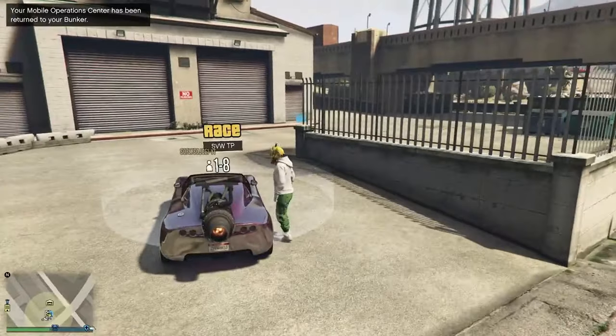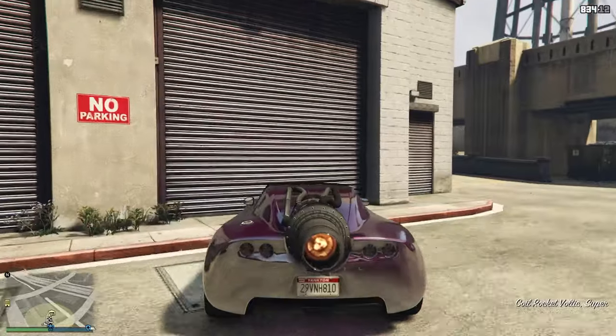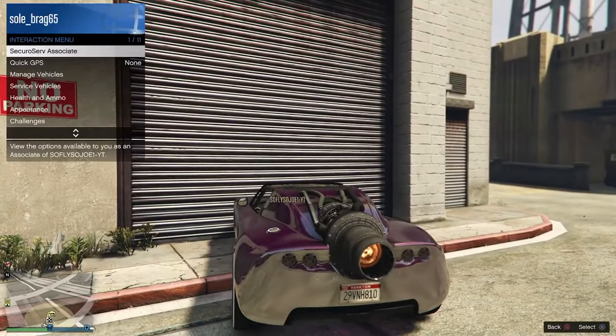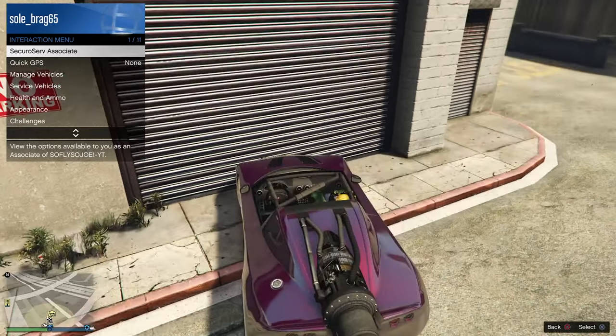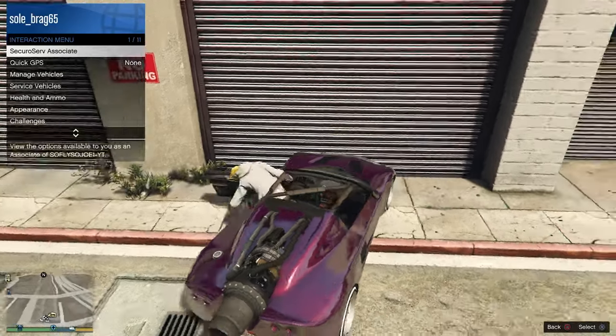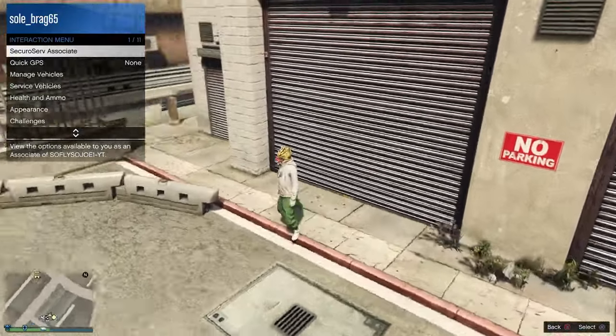We're going to hop inside of our friend's special vehicle. He's going to pull up with his interaction menu open, and we're going to open up our interaction menu. He's going to drop his interaction menu — that's going to suck him inside of the CEO building without his special vehicle. In a moment we're going to get kicked out of the special vehicle. His vehicle should disappear back inside of the special vehicle warehouse.